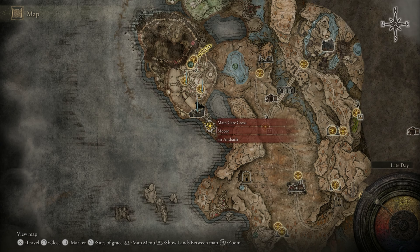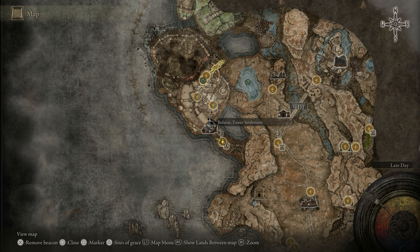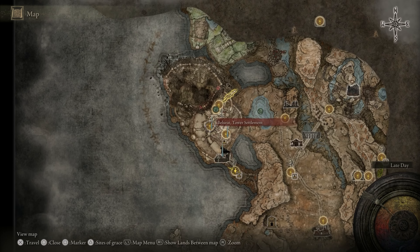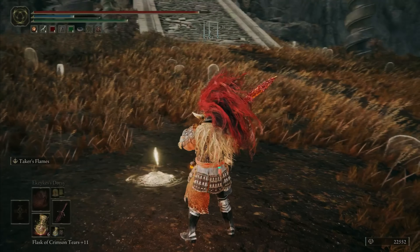For this guide we're going to be starting off at the Main Gate Cross Site of Grace, and then we're going to be heading northwest to the Bell Tower Settlement. From there we're going to be heading northwest again to the Bell Tower Settlement Site of Grace, and from that Site of Grace we're going to head southeast to the Small Private Altar Site of Grace.